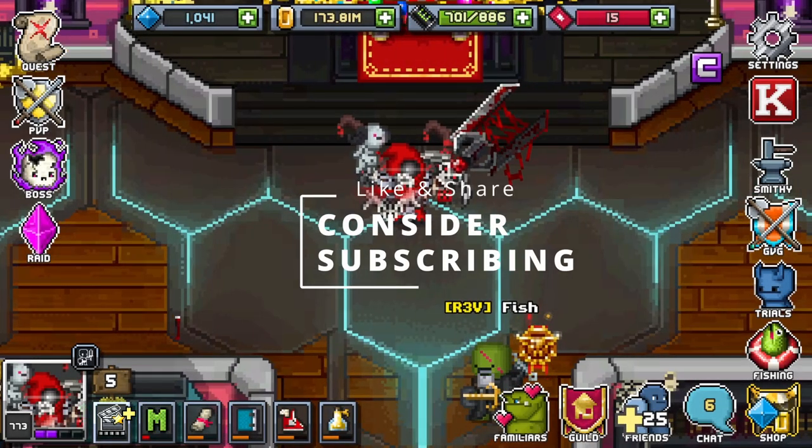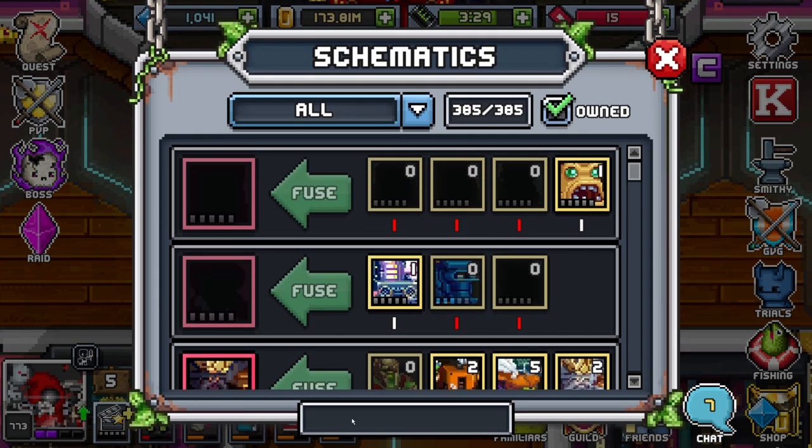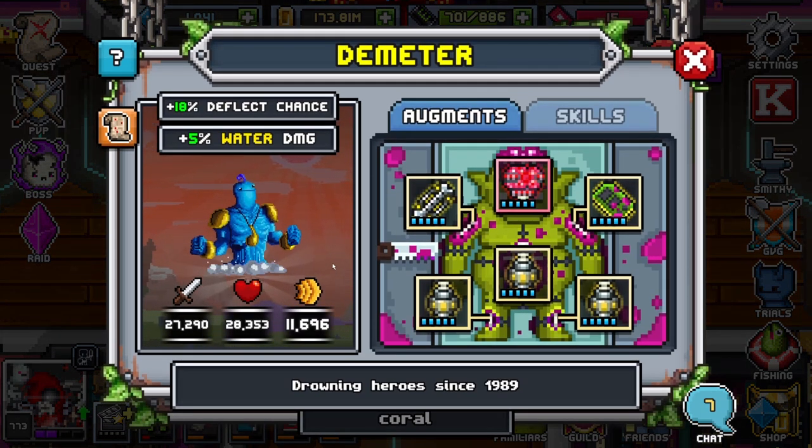Hey guys, World Itter here. Today we're going to be going over another familiar that we're adding to our fam review playlist, and that is going to be Demeter. Demeter is super awesome — he comes with 18% deflect chance and 5% water damage.